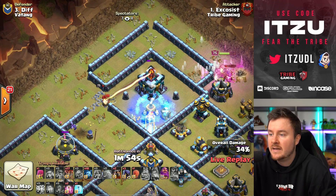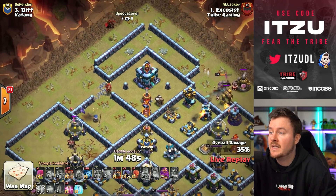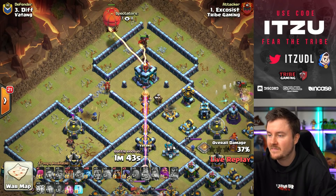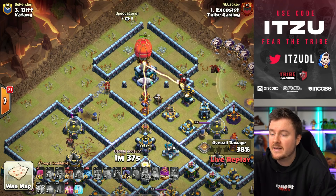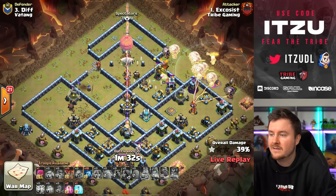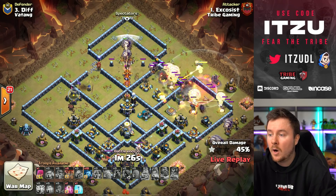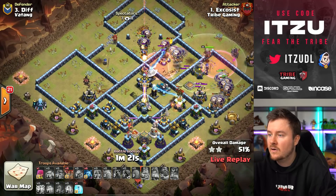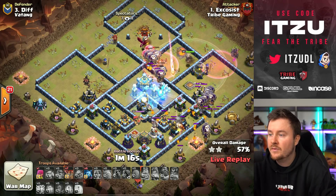Nothing is going for the town hall so this isn't looking the best. The tornado trap plays with the king but it's not useful. He decides not to freeze the inferno again, meaning the town hall stays alive. He places the slammer into the tunnel with the hound in front — is this good enough to still triple? The slammer does take down the town hall, and the enemy royal champion is down too, so no important heroes remain.